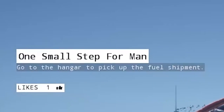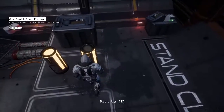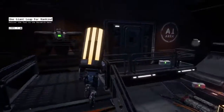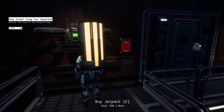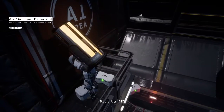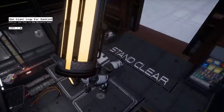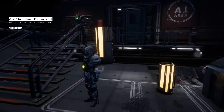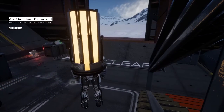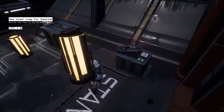I have one like on social media. Go to the hangar to pick up the fuel shipment - we gotta deliver this. Okay, can I deliver this? Nope. What else do we have over here? We can buy a jetpack for 100 likes. I just delivered that here and now I have nine likes. Wow, so can we pick up this?